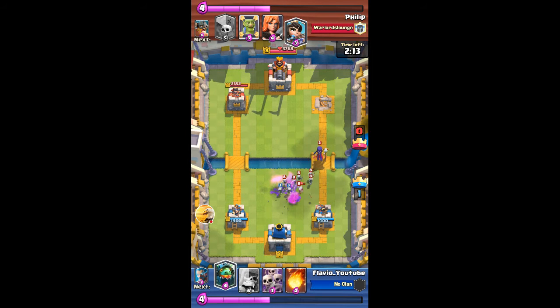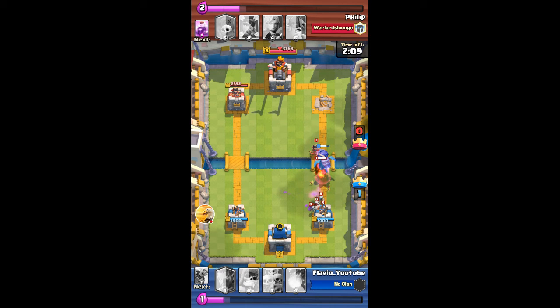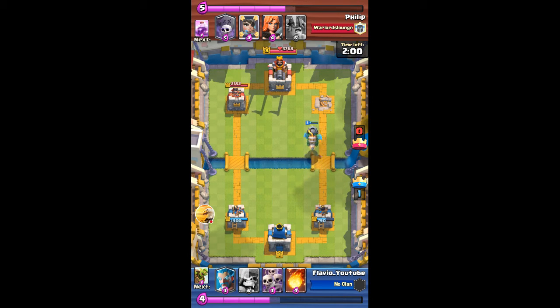So I've got a huge incoming push with goblins and witch. I'm gonna throw the inferno dragon over the witch to lock onto it. The witch's skeletons are dealing some damage to the tower, but the inferno dragon took out the witch and now it's gonna take out the princess. I'm gonna drop my ice wizard on the left side now to do a left lane push.